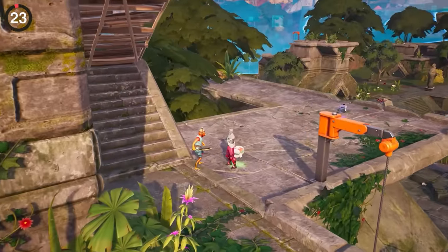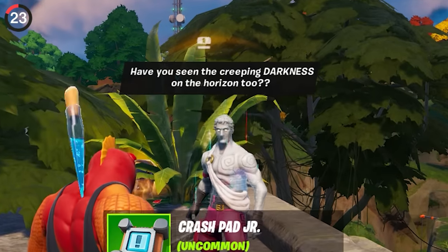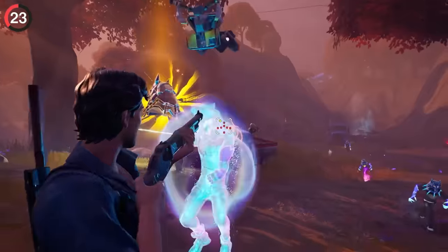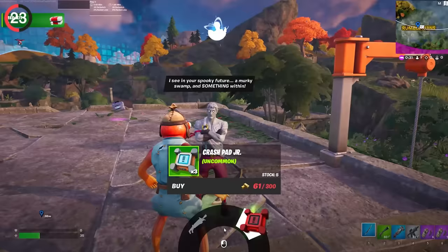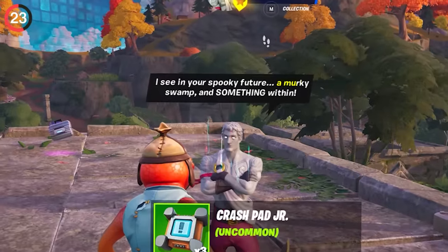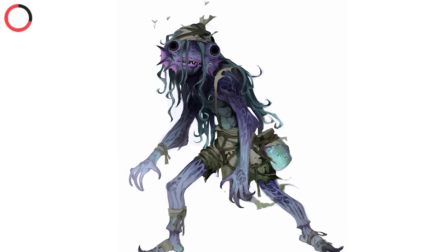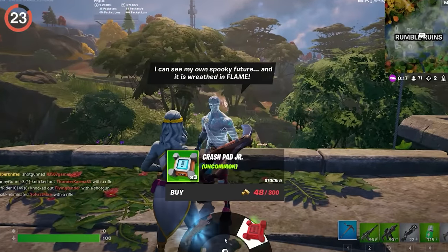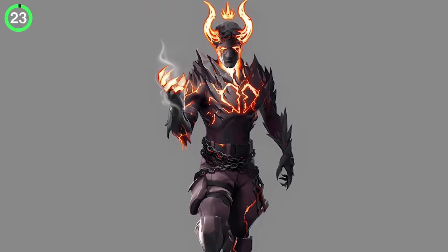Let's head back to Rumble Ruins, where Love Ranger has set up camp. He has seen a prophecy of an oncoming darkness and is here to warn us of coming spooky nights — clearly a Fortnitemares teaser, and the fact they're building up to this in August is exciting. If you talk to Love Ranger as Fishstick, he mentions a murky swamp and something within — a hint at the outfit that gave everyone nightmares last year. And if you talk to him as Stoneheart, he brings up his own future being wreathed in flames, referencing another upcoming skin.